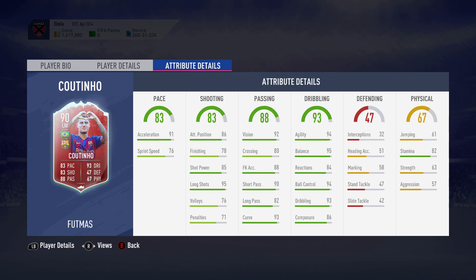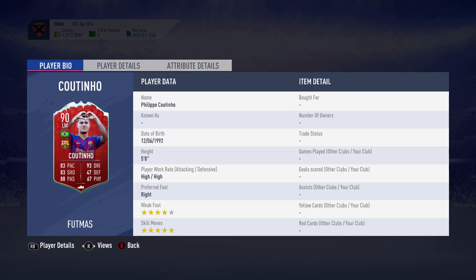He's got 76 sprint speed, which is okay, 86 attack positioning so he's always in the right spot, 78 finishing, 85 shot power, and 95 long shots — the long shots on this guy are insane from his base card so I know it's going to be even better here. He's got 93 curve, 82 long pass and short pass, 88 free kick accuracy, 80 crossing, 92 vision, and 93 dribbling. The key standout is really the balance and agility.